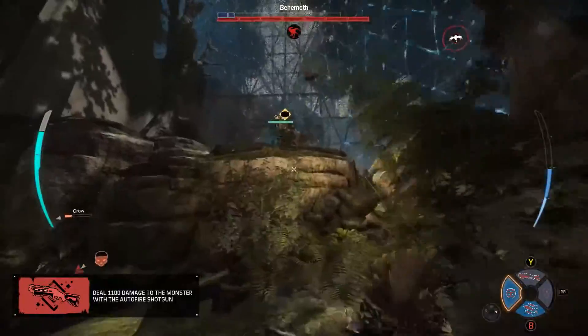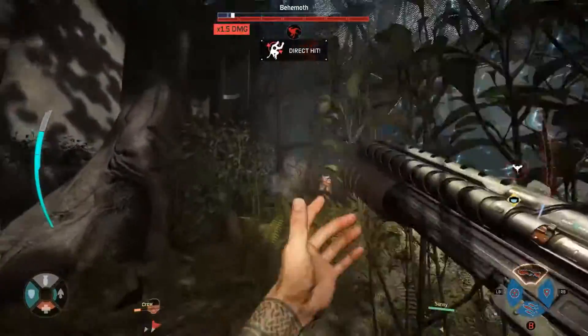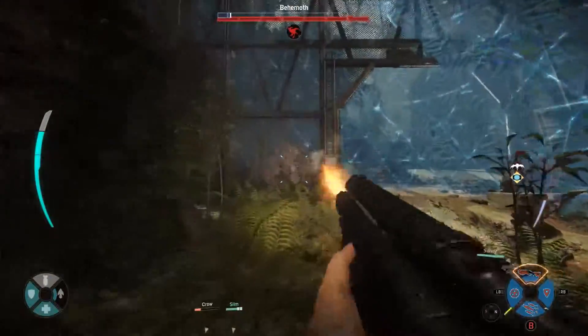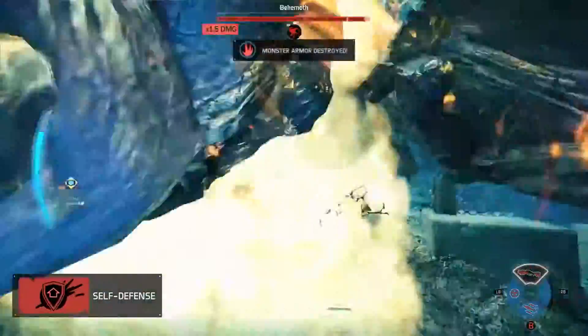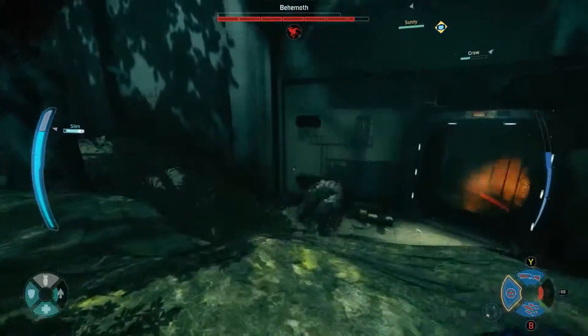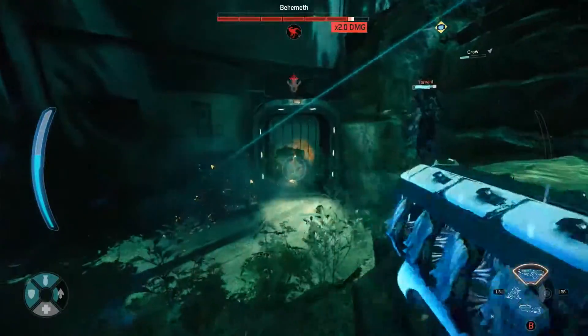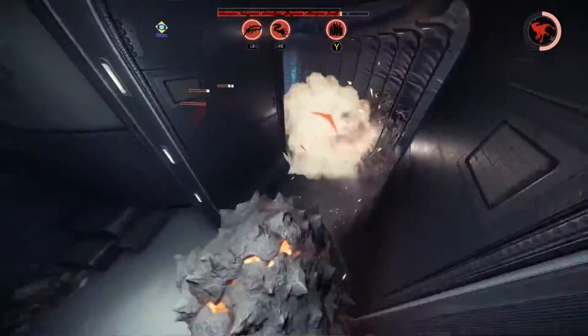From the kinetic launcher to the shrapnel grenade and the assault's auto-fire shotgun, there's massive damage being dealt to the monster. This team is super different — they're taking all the conventions you've seen in each of these classes and turning them on their head. Speaking of that, we have a shield drone from Sunny. The shield drone is deployed into the environment and will shield any hunter being targeted by the monster. And what you just saw was Slim's leech gun.